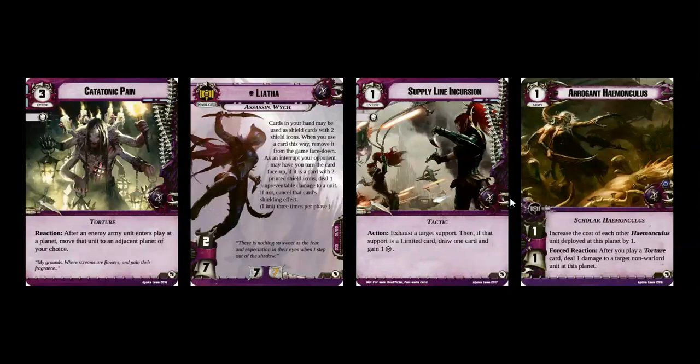"There is nothing so sweet as the fear and expectation in their eyes when I step out of the shadow." I mean, that's just brilliant writing. Supply Line Incursion again really fits into the theme of the Dark Eldar. Just a simple exhaust that support, and if you hit something like an STC or something really important, you replenish this card and it becomes effectively a completely zero cost — one card and one resource replenishes itself. Beautiful, beautiful design. I love that one.